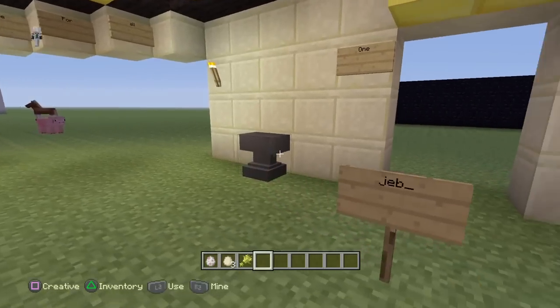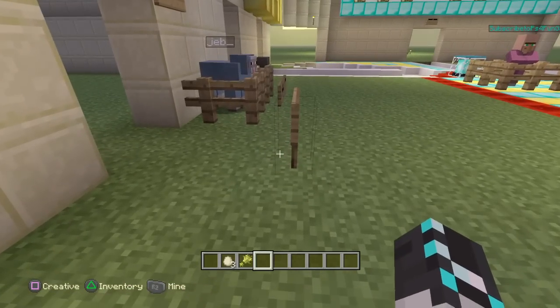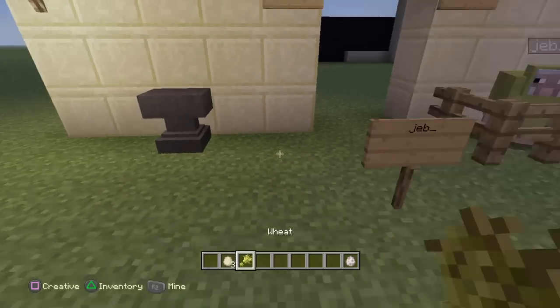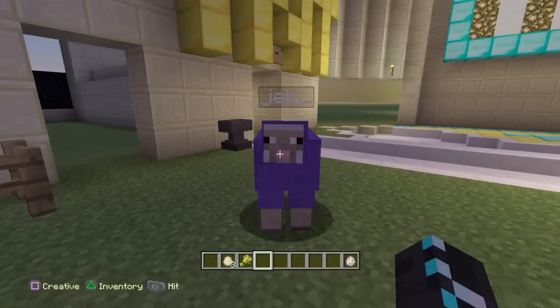All you need to do is put a sheep in an anvil. Once you put the sheep in an anvil, go up to the repair name and just type in 'jeb_' — and there you go. That's all you have to do: color changing sheep.